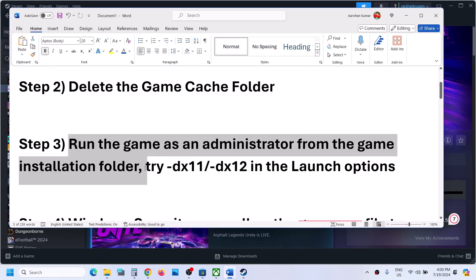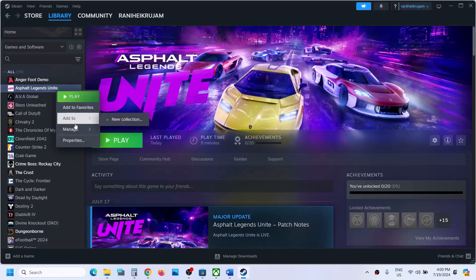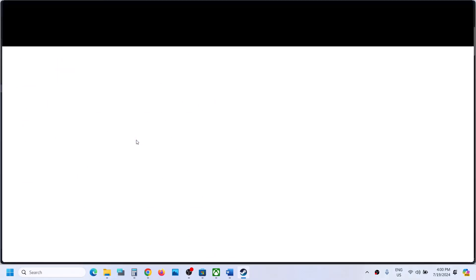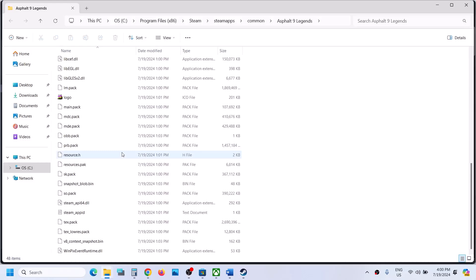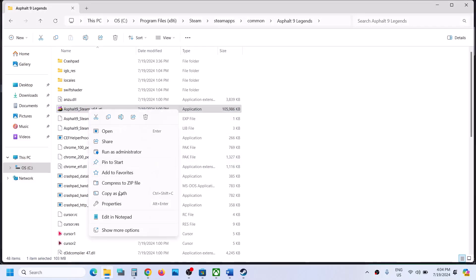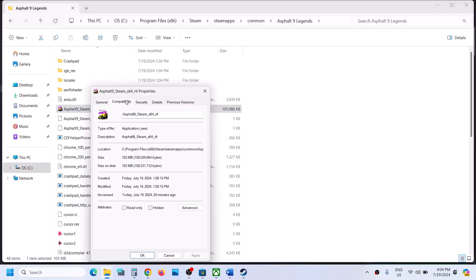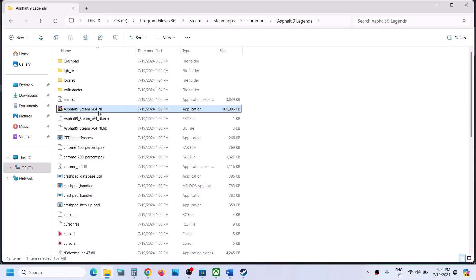The next step is to run the game as administrator from the game installation folder. Right-click on the game, select Manage, then click Browse Local Files to open the installation folder. Find the game EXE file, right-click it, select Properties, go to the Compatibility tab, and check the box that says 'Run this program as an administrator.' Hit Apply, click OK, then launch the game.